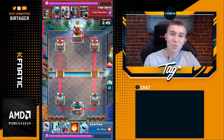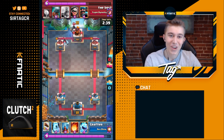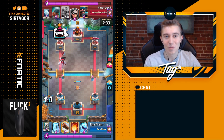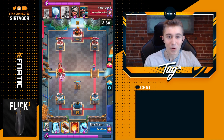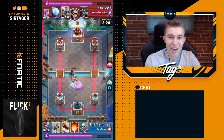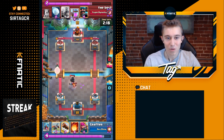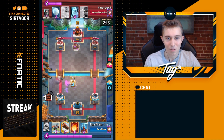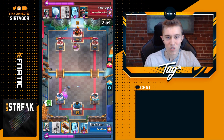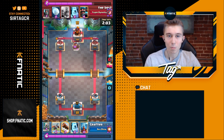Our next matchup is against Three Musketeers Elixir Collector. It's quite difficult to win if your opponent has a lot of tanks. We see Dark Prince, Hunter, Ice Golem, and Battle Ram right out of the gate — this opponent is going to spam Crafter with no mercy. He has to go Skeletons off-lane, defending with minimum Elixir. He goes Archers to bait out the Bandit, then Fireballs the Elixir Collector first — that's the priority, so he can cycle back to Fireball for the Three Musketeers.